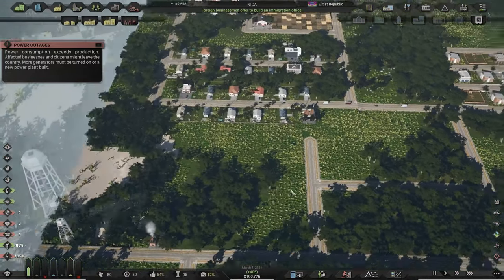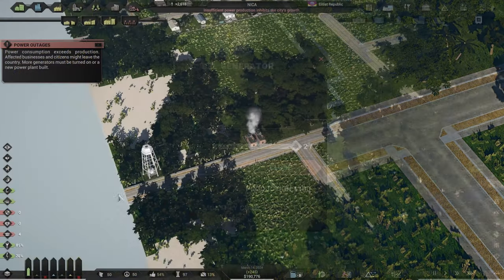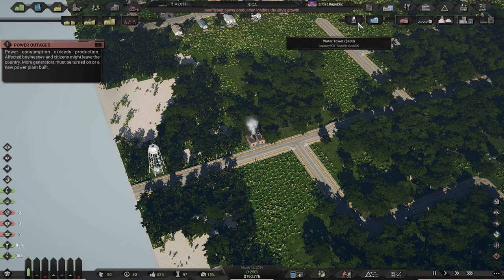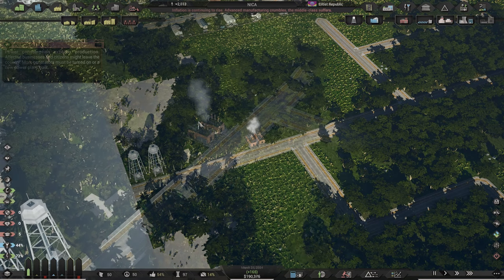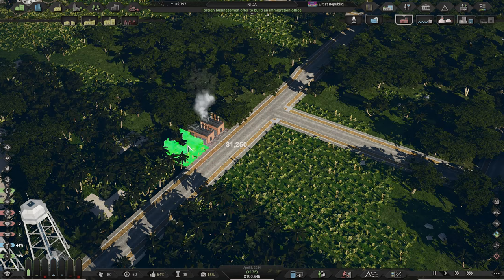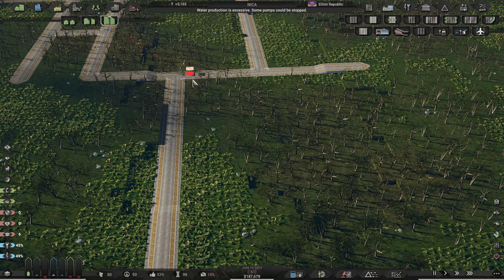Power is past maximum capacity, and this is easily fixed by adding another generator at the diesel power plant. While we are here we might as well increase the water capacity as it also nears its limit. To keep zoning and building, give yourself some headroom on power and water with additional utility buildings — just don't go crazy on these as they cost a lot to maintain.